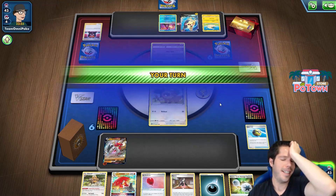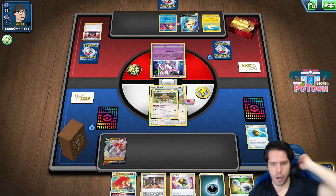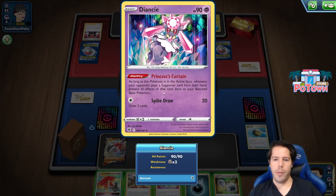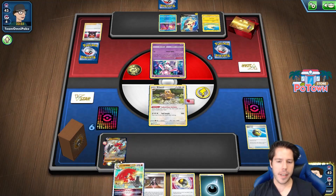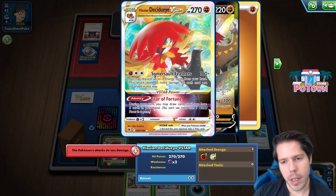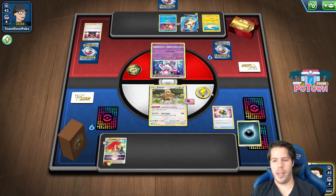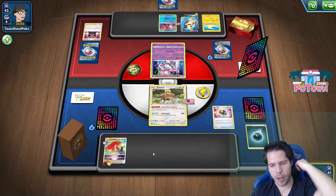I cannot Boss because Princess Curtain prevents the effects of supporter cards on benched Basic Pokemon. So I'm definitely not going to Marnie right here. I'll be getting a knockout, so I'll go ahead and Ultra Ball for another Decidueye friend.